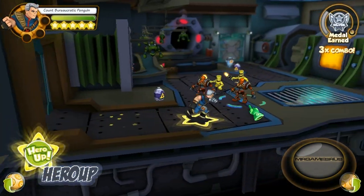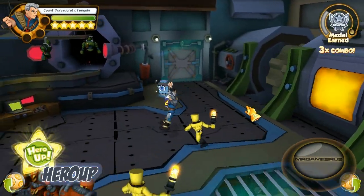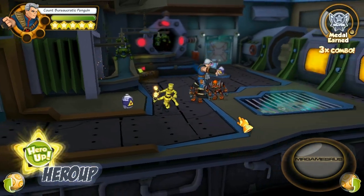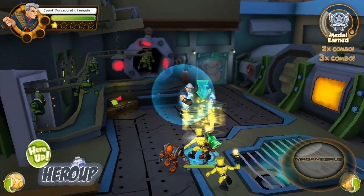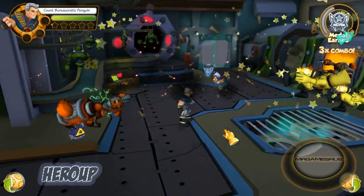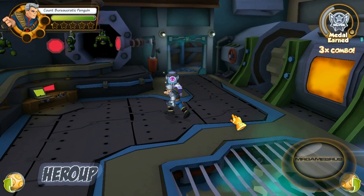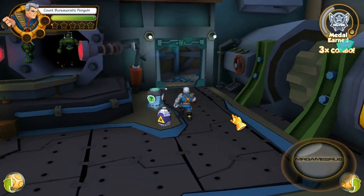Last but not least, it's time for his Hero Up. His Hero Up is the same as his first power emote — a mental blast. You can perform that anywhere on the screen. I'm MrGamesRuss — check out my channel for other Marvel Superhero Squad Online videos, and there'll be more to come.